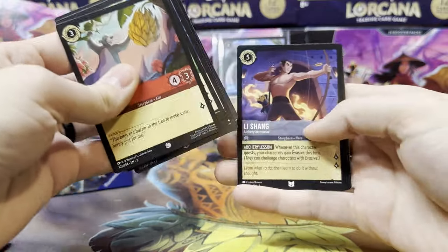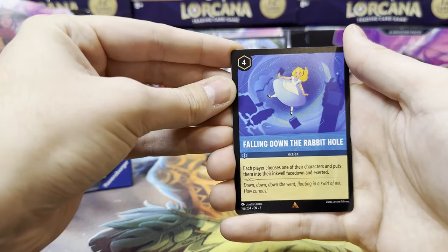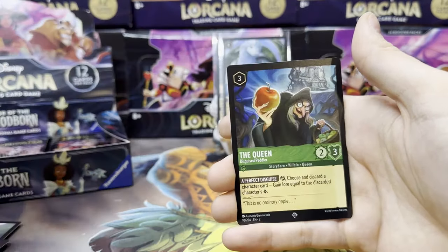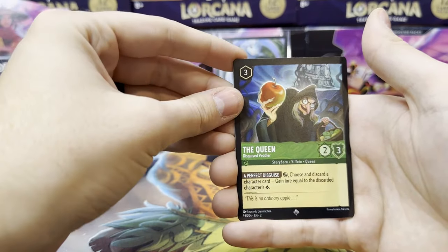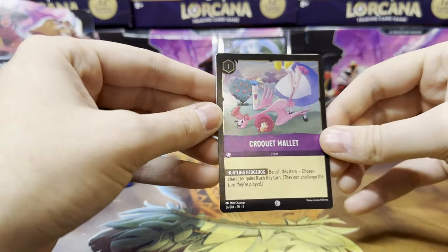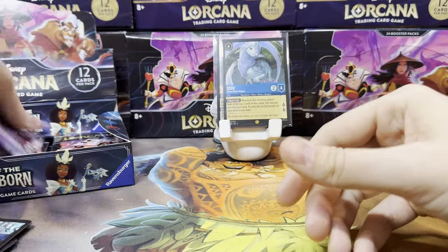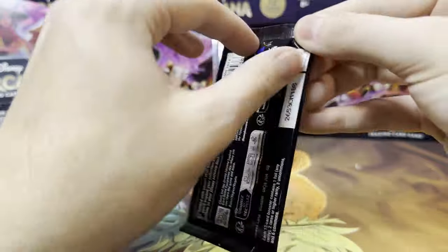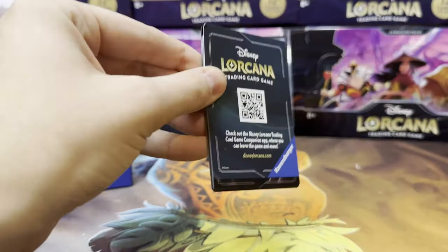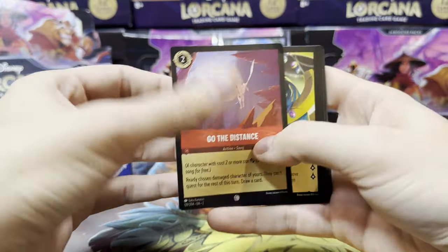If you've watched any of my Pokémon videos, you know I like to open things fast, sort them, and then spend my time looking at the set when I'm doing the binder. Falling Down the Rabbit Hole is our first rare, we've got a super rare The Queen Disguised Peddler, and just a foil croquet pallet — good art though. Let's see if we can pull an Enchanted Beast out of the Beast Pack.